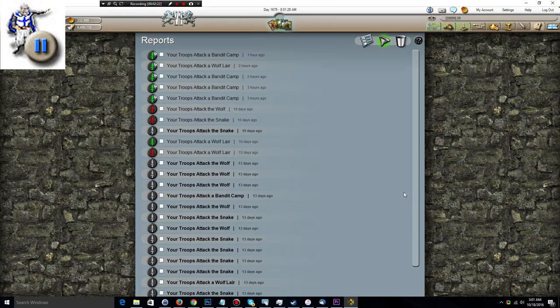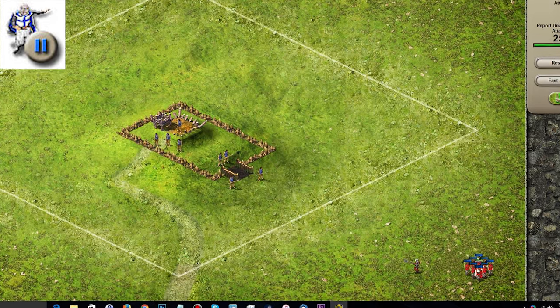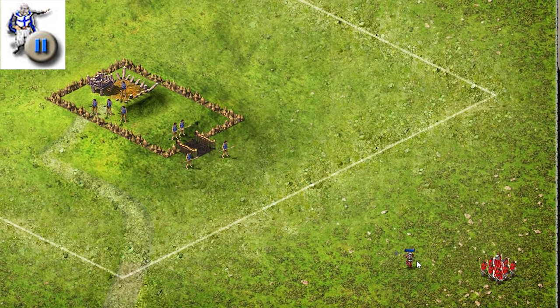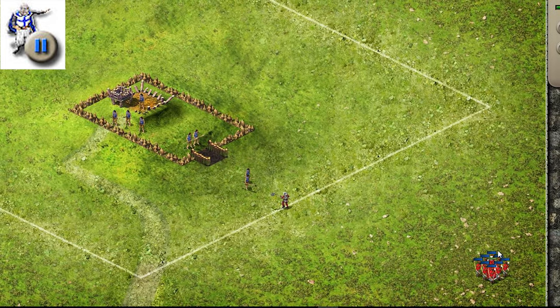To exemplify this I'm going to show you an attack where I used it. Pausing here, we can see the captain. I have eight archers around him, and I also have a pikeman off to the side — you can see the pikeman is moving just fine, but the captain is going to stay put until the timer for his delay runs out.